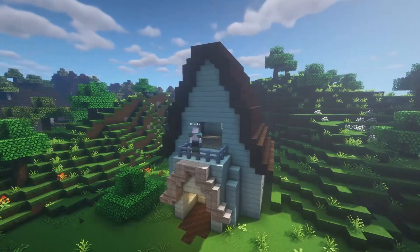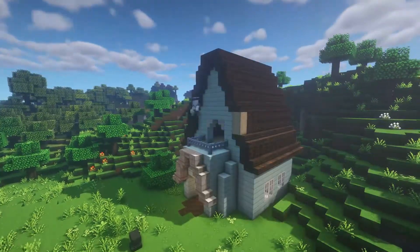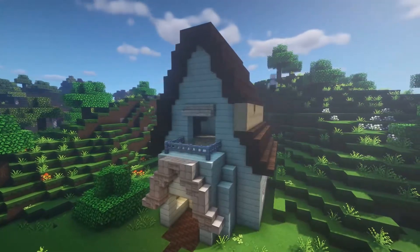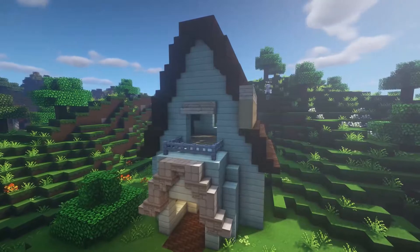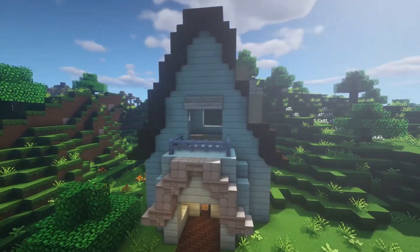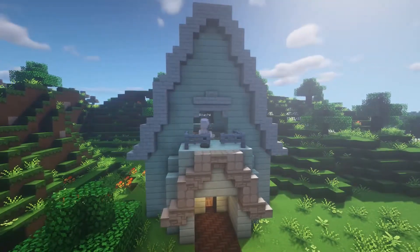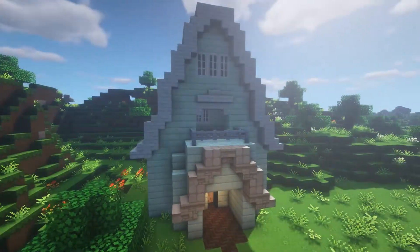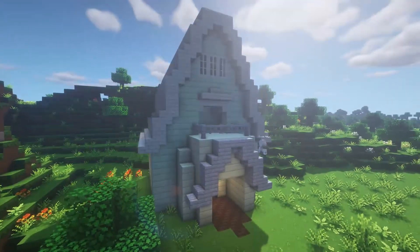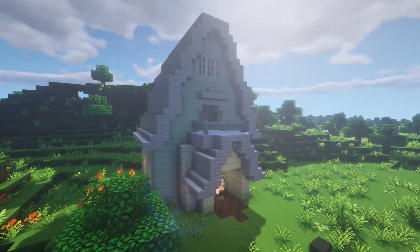So here I am making the front porch on the first story. Here I am trying stripped birch wood for the roof, but I realized that the planks — because I have to use stairs and a solid block — they don't match at all. Stripped birch in this pack is kind of yellow and the blocks are not. So here I am testing out the end blocks, which are white and look like white bricks. It looks way better, way more appealing to the eyes, way easier to look at. So I changed everything out and then messed around a bit to try to get the roof to be more of a roof and not just like a weird mustache on the bottom.